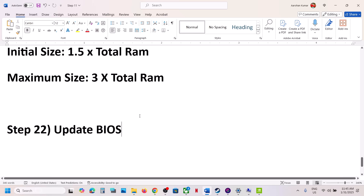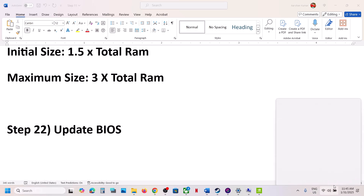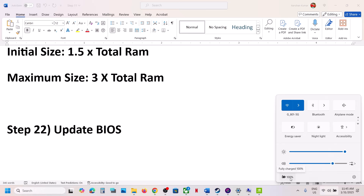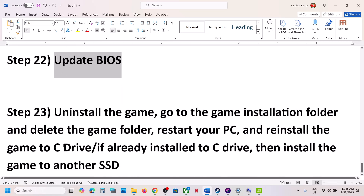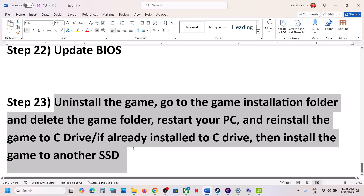The next step is to update the system BIOS. Go to your system manufacturer's website, select your computer, and update the BIOS. For laptops, make sure the battery is above 10% and the AC adapter is connected. After the BIOS update, log in and launch the game.